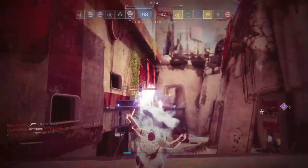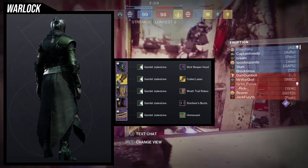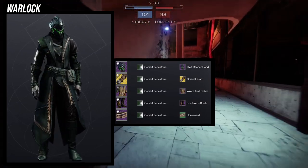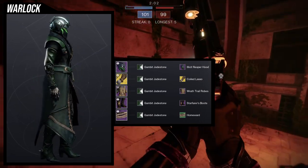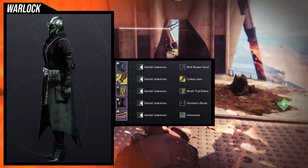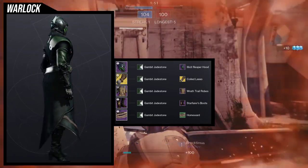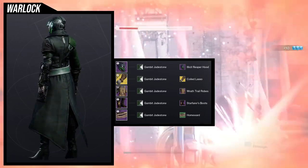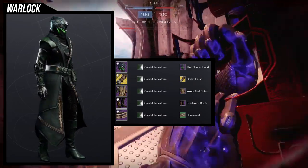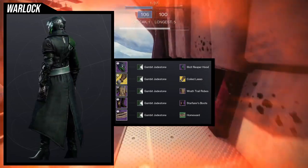Last but not least, we have the Warlocks with the Starfarer's boots. This one honestly took me zero seconds to figure out. I knew what I wanted to do — I wanted to go for a cowboy look for the Warlock because the Starfarer boots give such heavy cowboy feels. For the helmet, we're using the Illicit Reaper Hood. Hopefully I don't have to explain why this is cowboy for me — it's mostly the face covering that really gives off that vibe.